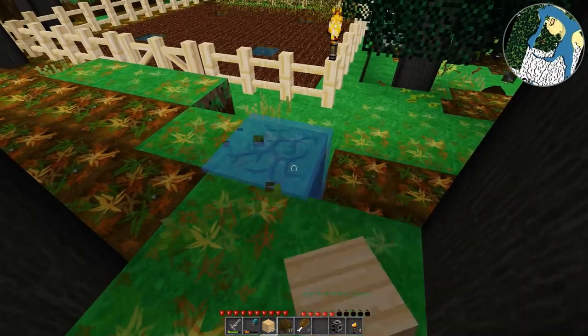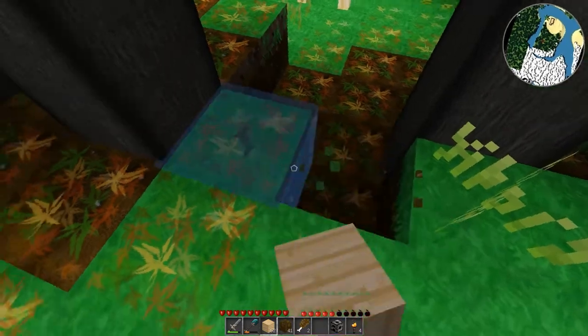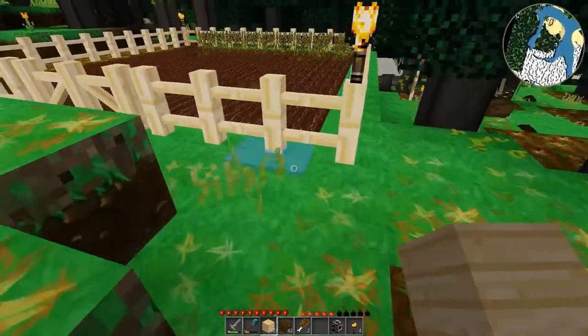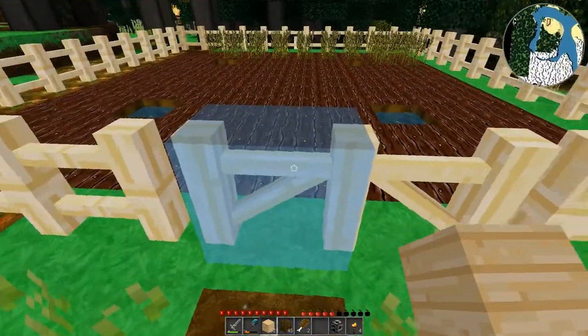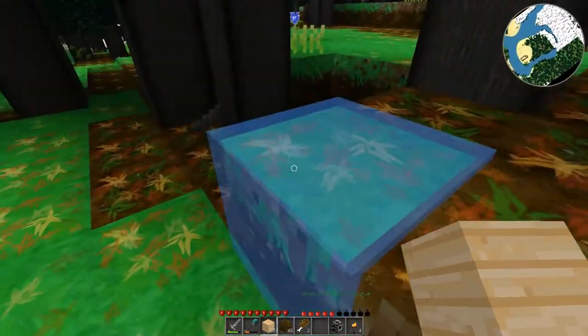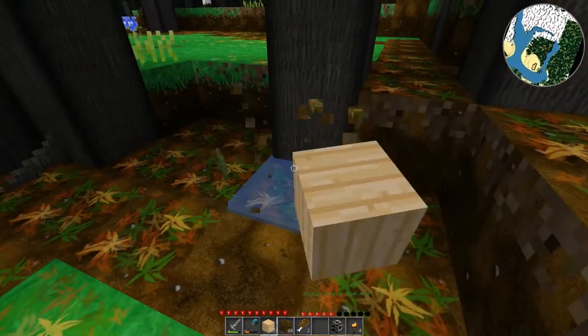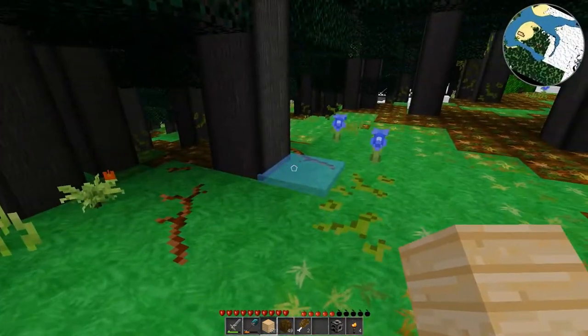We have the farm field and we'll do a little pathway which shall eventually be made of gravel, because I think gravel is a nice pathway material. And there'll be a tree there, and that'll pretty much lead up to this house.